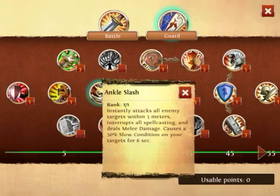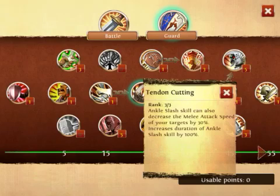Here we have Ankle Slash paired with Tendon Cutting. This decreases not only running speed but also decreases the attack speed of targets by 30%. It also increases the Ankle Slash movement speed slow by 100%. Basically this is almost cutting whoever you hit's damage output in half. This is really OP and really needed.